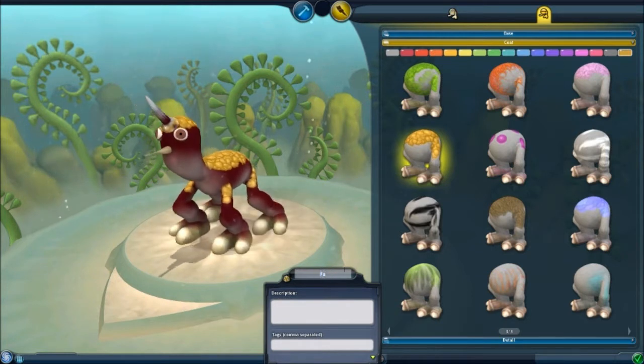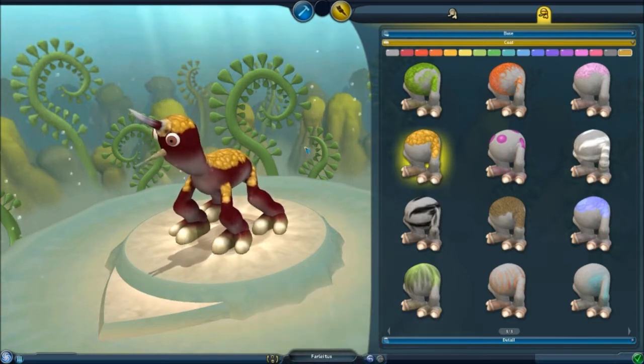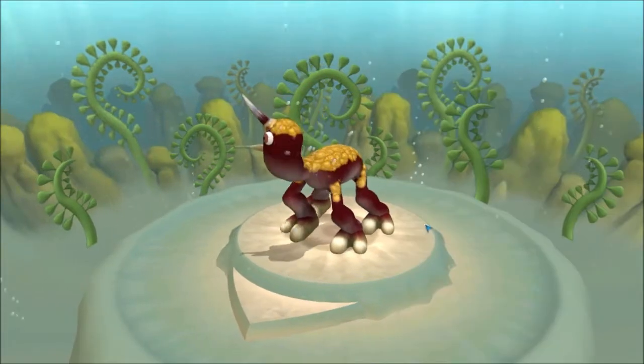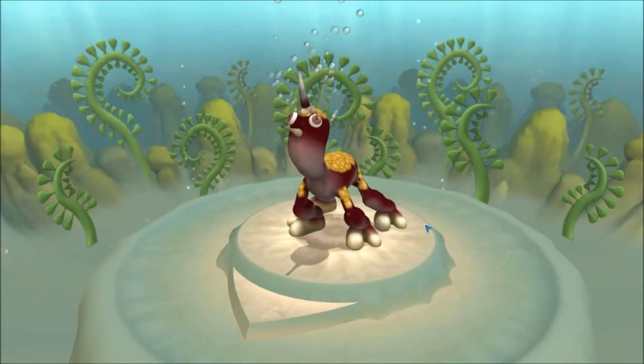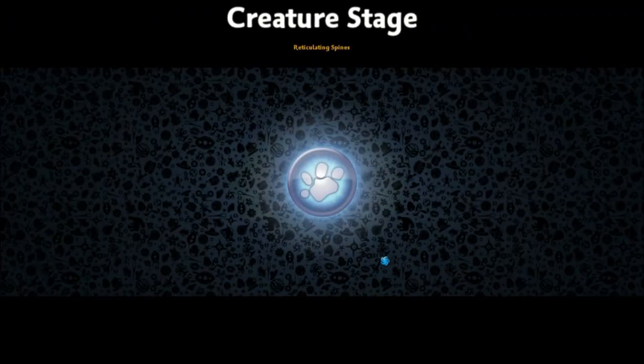We're going to name this the Far-Litis. Yes - instead of the far light, it's the Far-Litis now. Alright, so let's advance to creature stage. Swim to freedom. Reticulating splines - good old EA and Maxis.